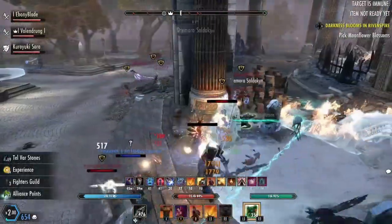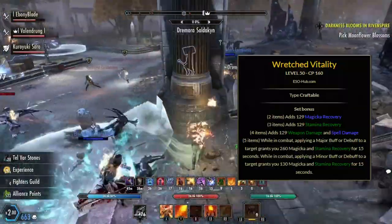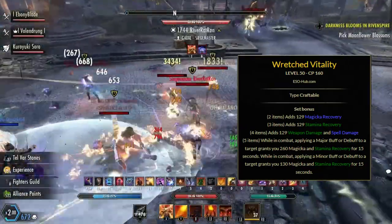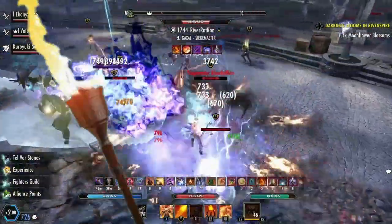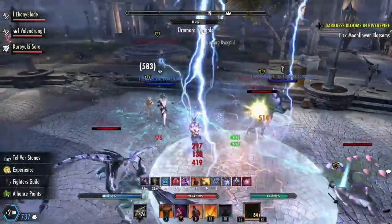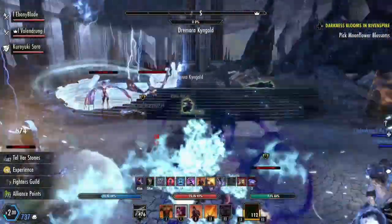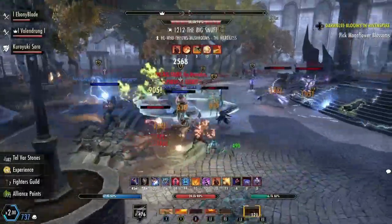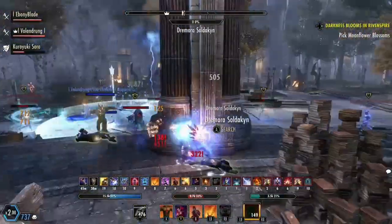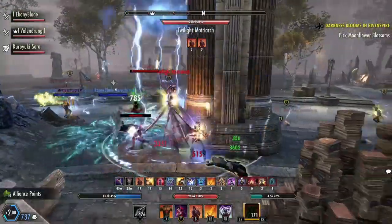What set is that, you may ask? I'm sure you saw it in the thumbnail, but we're going to say it again anyway. Wretched Vitality — the new, craftable, sustained set that we just got a few days ago here on console and about a month ago on PC. Is Wretched Vitality strong? That's a very easy question to answer. It's a backbottable sustained set that gives you over 500 both magicka and stamina recovery. Statistically, yes. On paper, the set is extremely strong for a sustained set.